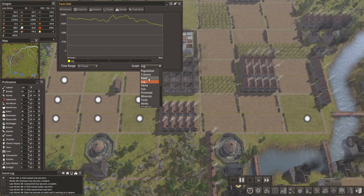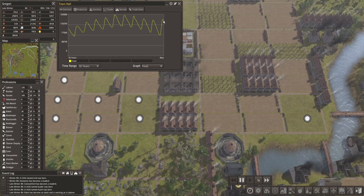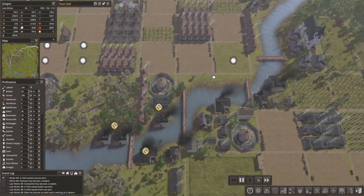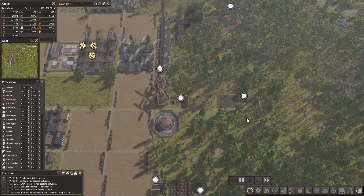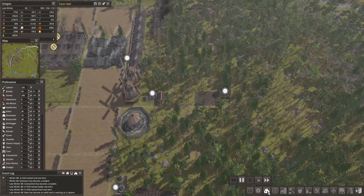Stone is still good. Logs are dropping a bit, so that's something we want to keep an eye on. Food is also stabilizing, which is good. Let's take care of that log problem — it's not really a problem yet, but I don't want it to become one.